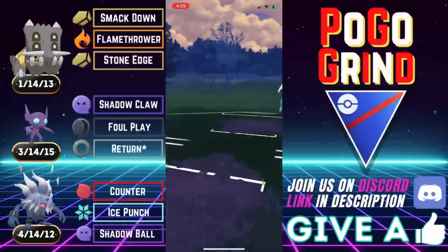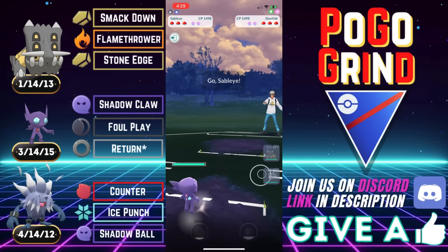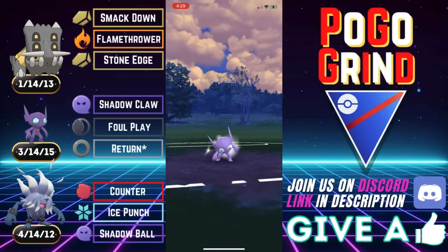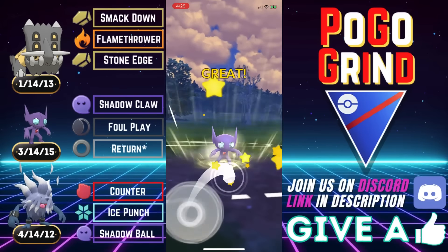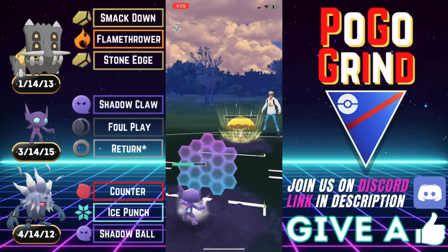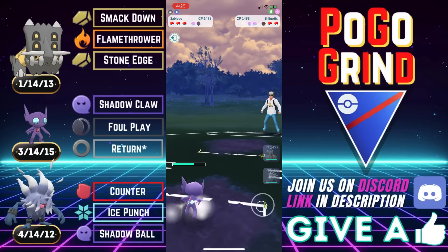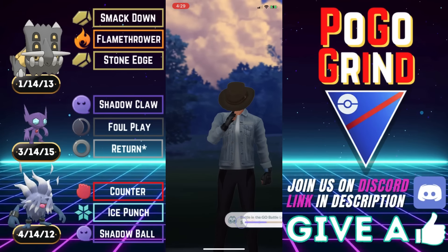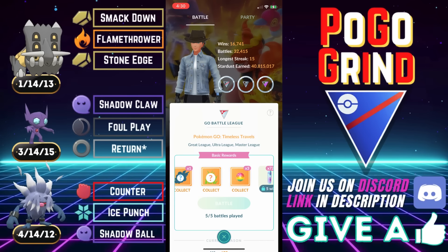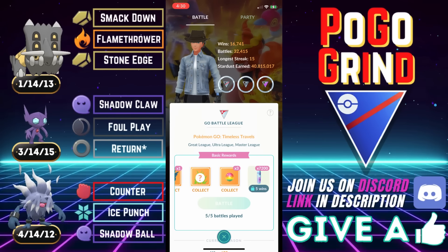By now, hopefully you see the power of this Sableye/Annihilape team. We had a G-Fisk lead and we pivot into Sableye — they meet us with a Ceruledge. We're going to full-send this return, no baiting, and we do massive damage. Holy smokes — they tried to call a bait, or maybe they thought it wouldn't do that much. We shield, we've got alignment, and they top-left. They want no part of that. Good game to them nonetheless, and that is the team.